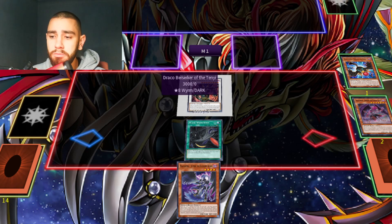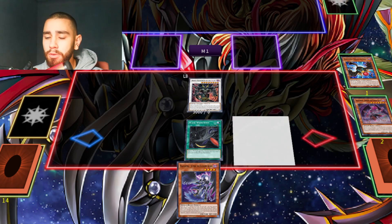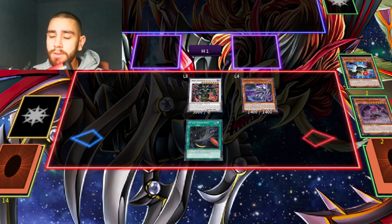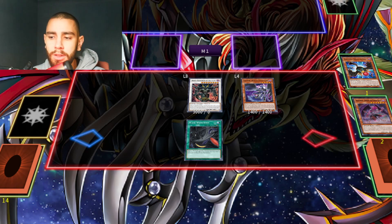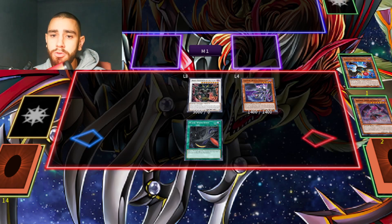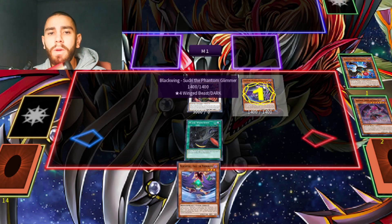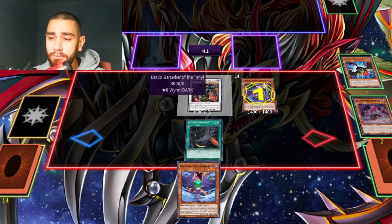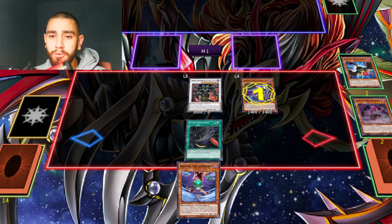So Berserker is our third summon before we even activate any effects on the field. Now we continue with our normal summon — chain one Zootree, chain two Wildwind. When we activate Zootree's effect, they'd normally activate Huffness. If they do, go ahead and activate Berserker, and then you should be fine.